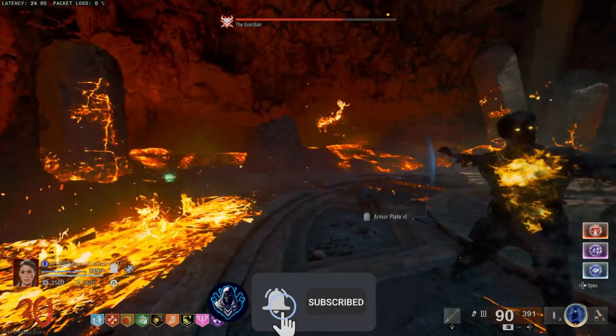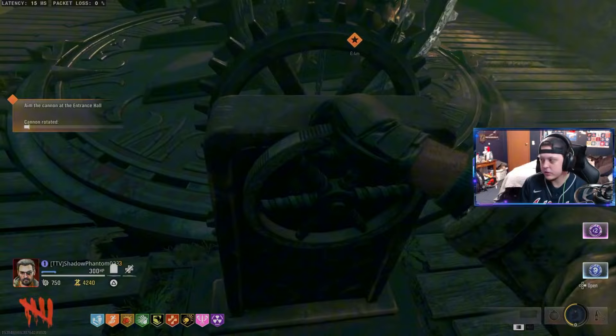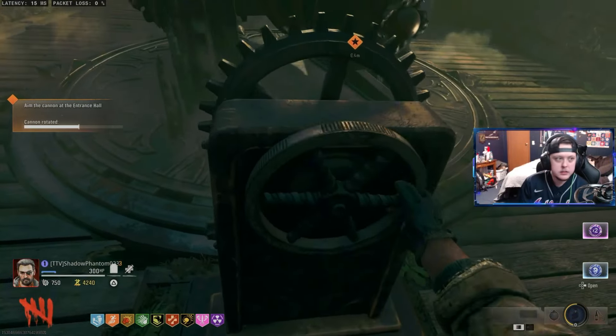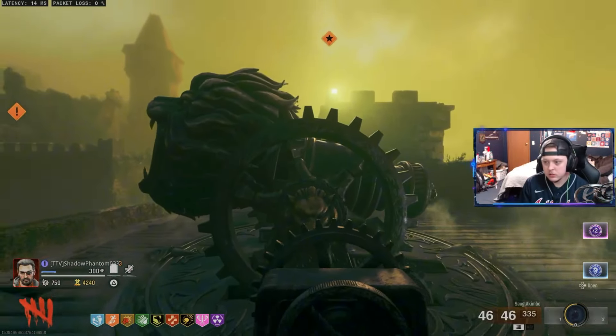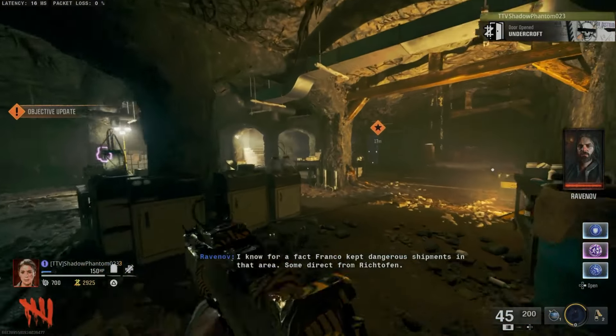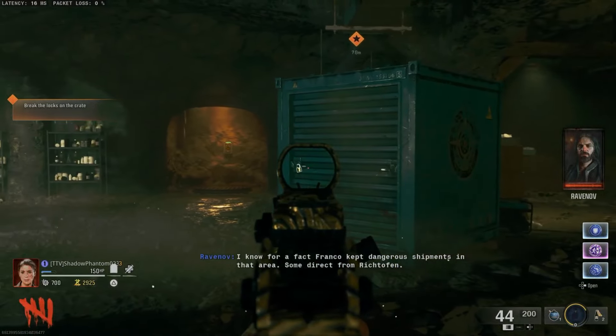Let's start out by getting all the way up to the castle and to the cannon, where you are going to need to use this crank to face the cannon door and shoot it. Once you have done that, follow the instructions the game gives you to get all the way down into the catacombs area, where there is going to be a crate you need to shoot the locks off of.